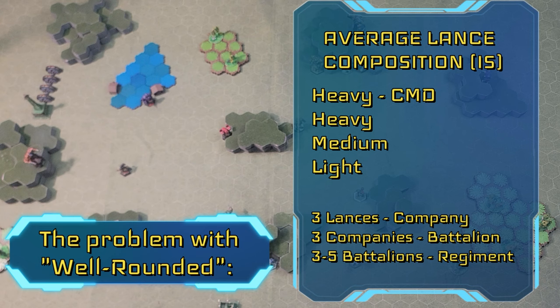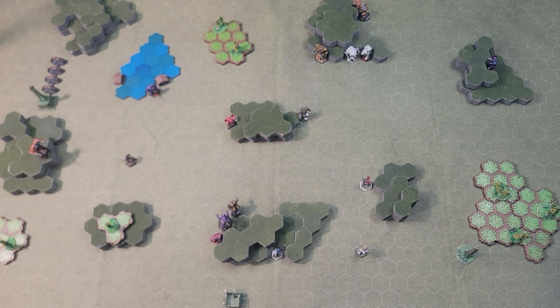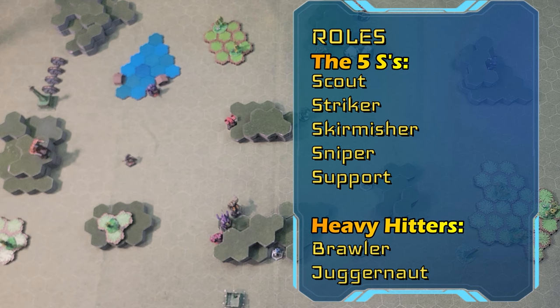This kind of lance structure is often good for a command lance, but tends to fall short in the performance department if more specialized groups are called for. This is because a command lance is often trying to cover a lot of different bases, and what you wind up with is a lance of mechs that are all pretty good at one thing — but the force as a whole excels at none of these things. To avoid this problem, the first thing you need to understand about force building is roles.